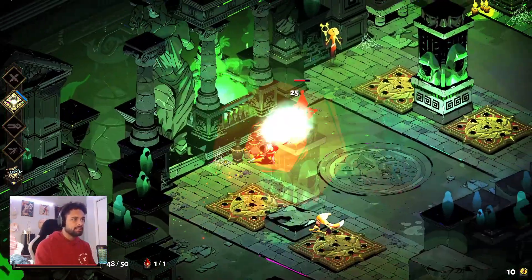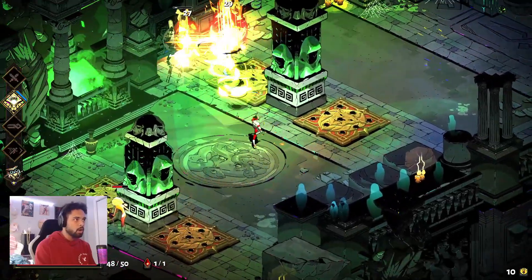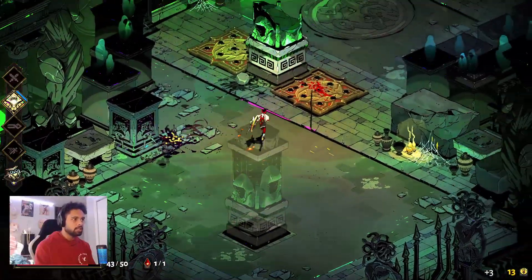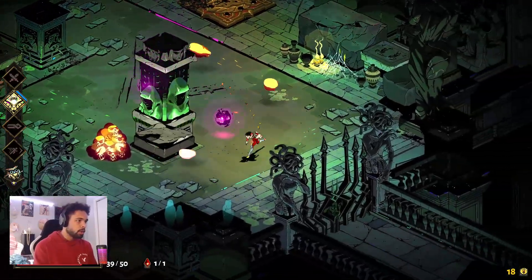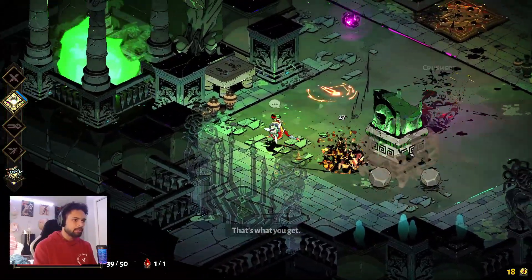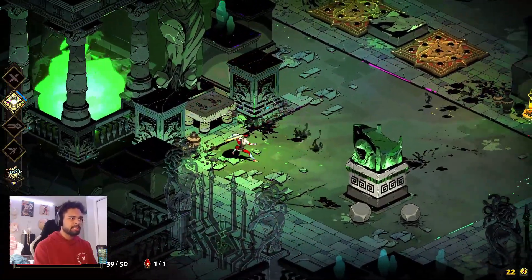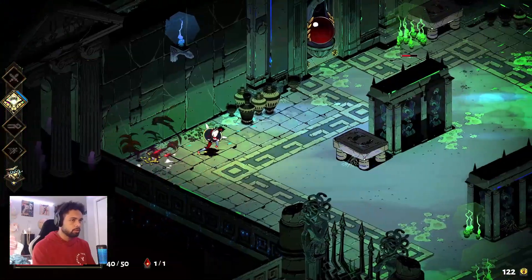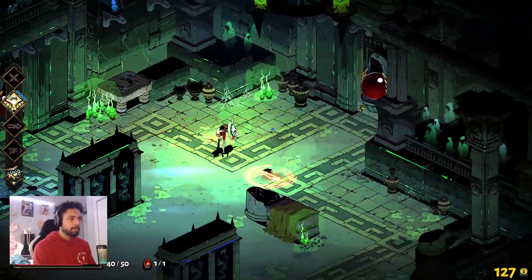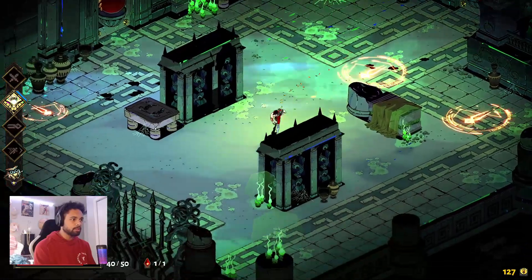Look how OP it is — it hits two at a time no matter what. I gotta stop letting these traps hit me, that's what I gotta stop doing. I wonder if Meg is gonna be further down now or at the same level. I gotta beat one boss first, so the first time I see a boss I'm gonna take it. Cooking these gems — these guys aren't a problem, especially with the shield, they ain't even fast enough to attack me.